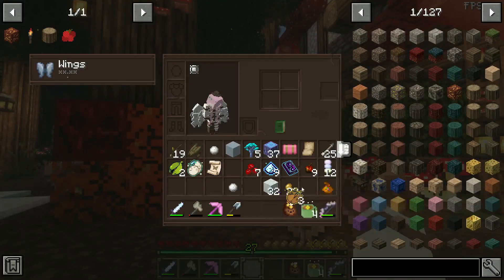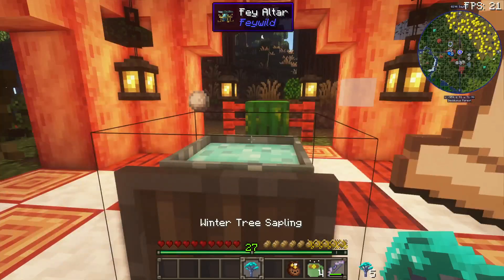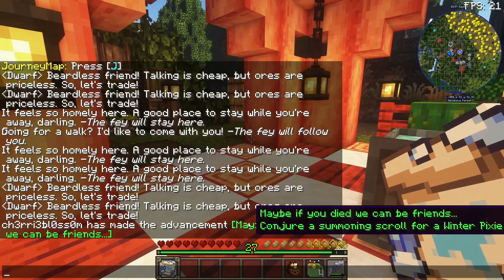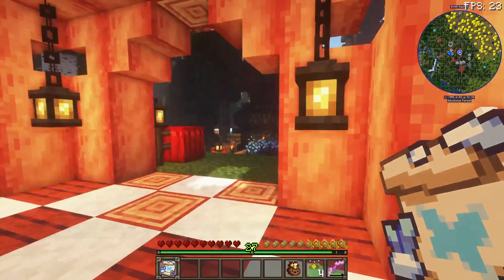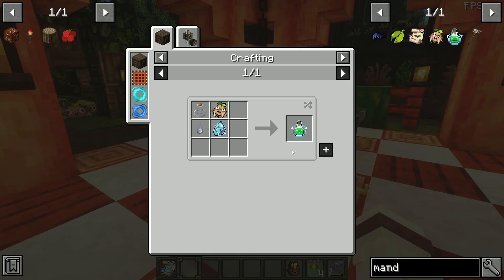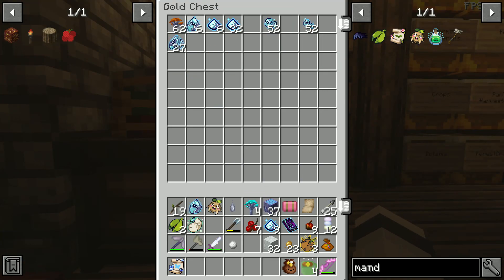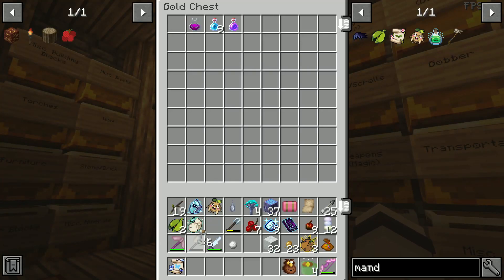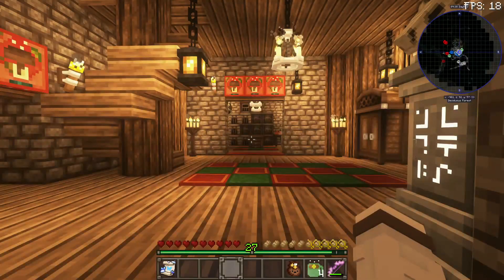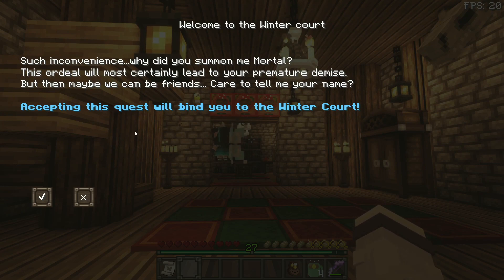Now it's time to summon her. I believe this is everything we need. Boop, and boop, and boop, and boop. What? Conjure a summoning skull for a winter pixie — very morbid indeed. We have to clear our alliance. So we need to make a mandrake potion real quick. Thank god. We need a brilliant fey gem and a glass bottle. Mandrake potion! Let me just drink this. And now that we put it down — such inconvenience. Why did you summon me, mortal? This ordeal will most certainly lead to your premature demise.